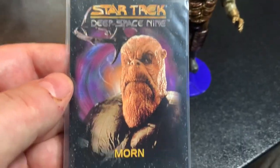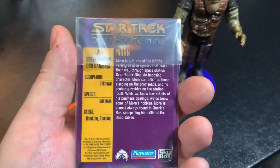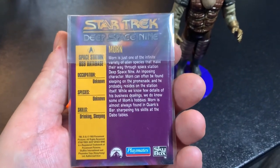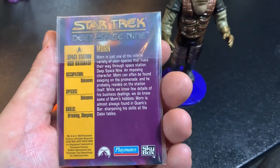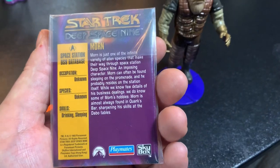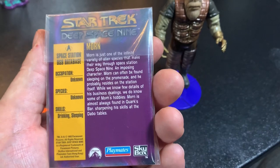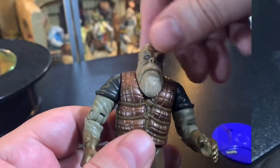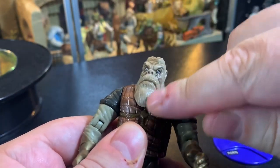He's got a card — the Morn card. Morn is just one of the infinite variety of alien species that make their way through the space station Deep Space Nine. An imposing character, Morn can often be found sleeping on the promenade, and he probably resides in the station itself. While we know a few details of his business dealings, we do know some of Morn's hobbies. Morn is almost always found in Quark's bar, sharpening his skills at the Dabo tables — which, no, he isn't. They've said that on the back of his card and I'm not sure if I've ever seen Morn playing Dabo.